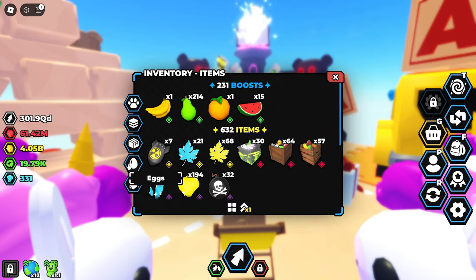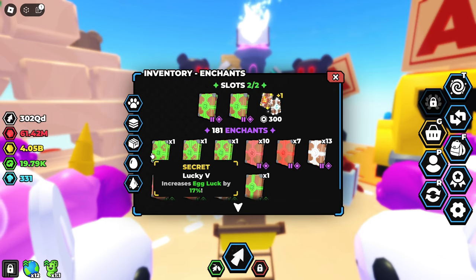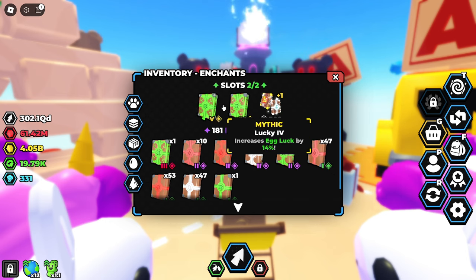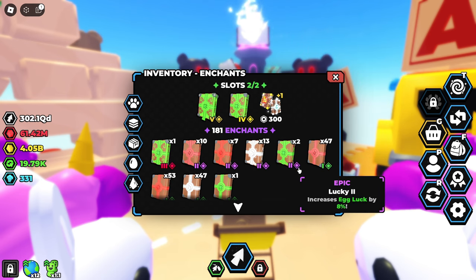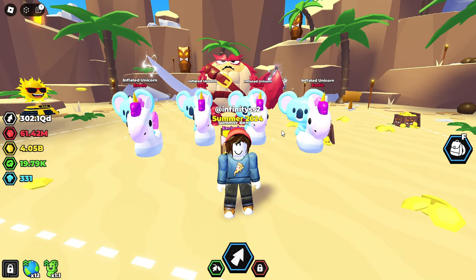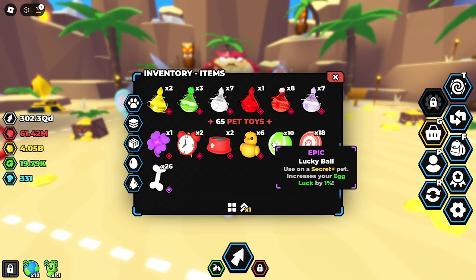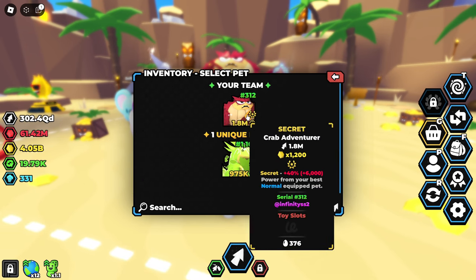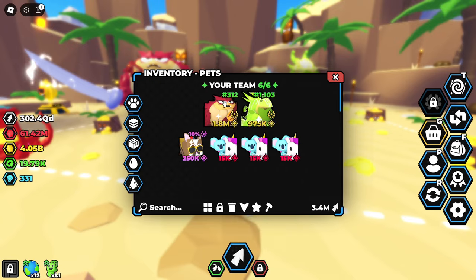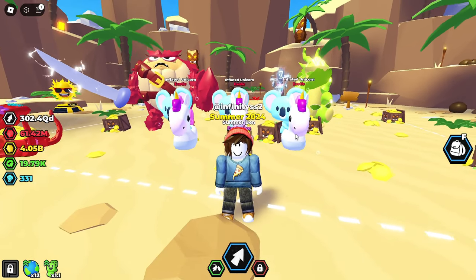After combining everything up, the final result is one Lucky 4 book and one Lucky 5 book. Just compare them - this singular book alone is better than those two books combined. You can definitely say that was a pretty good upgrade, but we aren't done just yet.